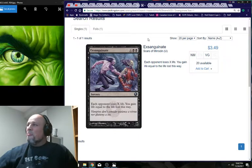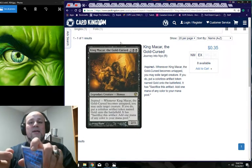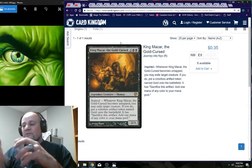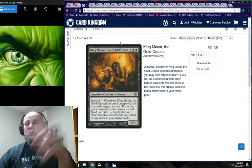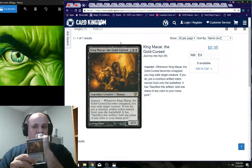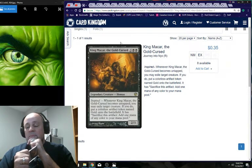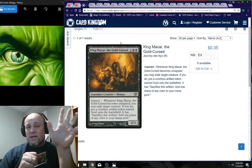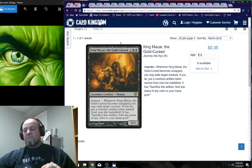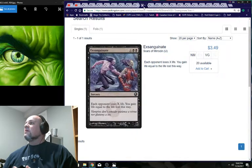Going back to King Makar: when that trigger goes on the stack you're exiling creatures and gaining artifacts. If you can get that to go off, you could easily have three or four artifacts. If you can abuse that, it's a whole different ball game. Moving on to the creature suite — we covered Toxic Deluge and Exsanguinate.